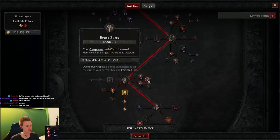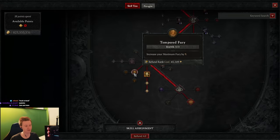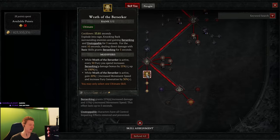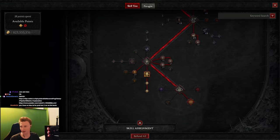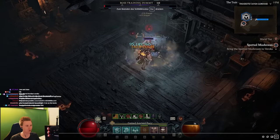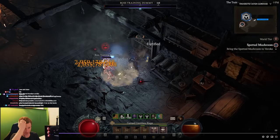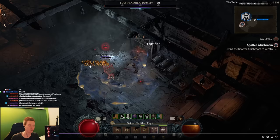Triple damage here: 1.15 crit multiplier, 1.45 overpower multiplier — again both guaranteed. 1.15 vulnerable multiplier — again with Metamorphosis. You see all the damage multipliers coming together. Tempered Fury for another 9 fury. Wrath of the Berserker — we're not even using the full potential here. You can hit multiple times before the final hit but it's all not needed, the damage is high enough. You see me hitting for 3 billion on the target dummy.